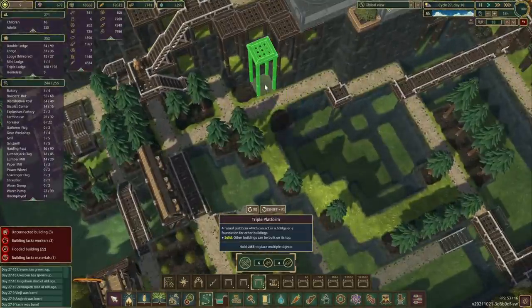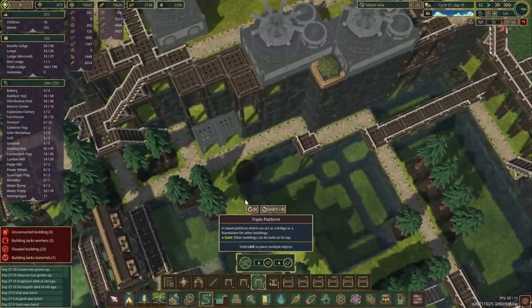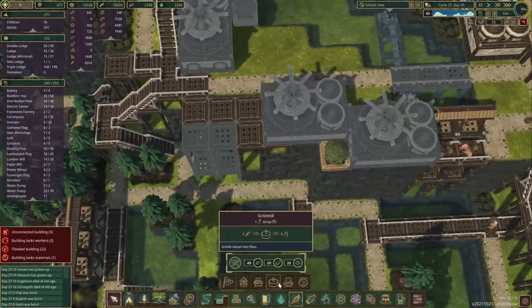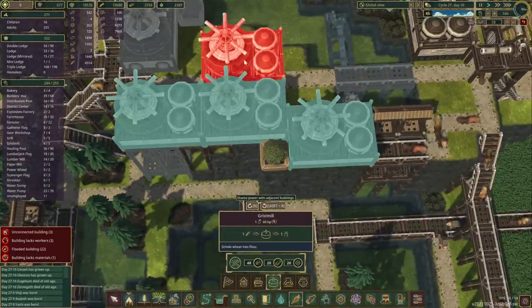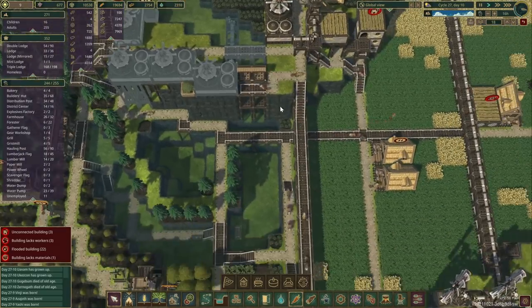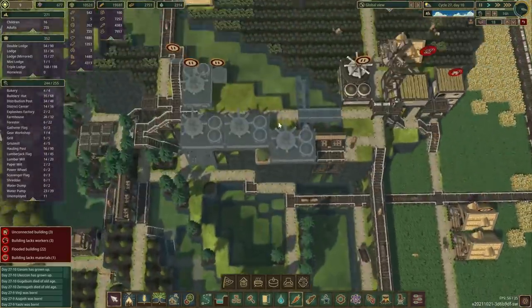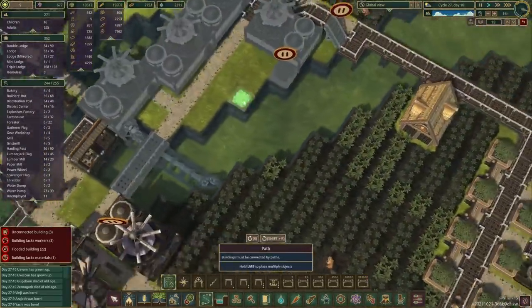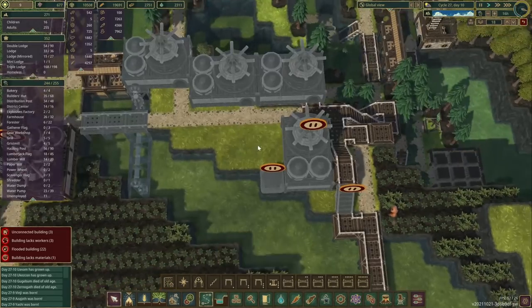I think in here as well we'll put the level ones down first and then the triple. That means the last crisp mill could go on top, so we have four now in that location. And here we also have four, so I believe that should be enough. We'll just have to connect them up with the road.